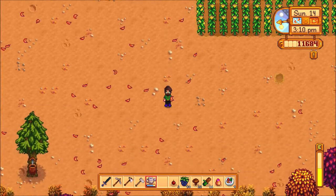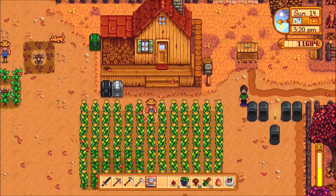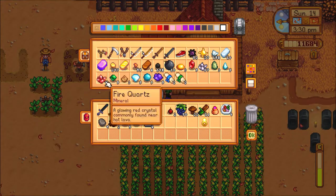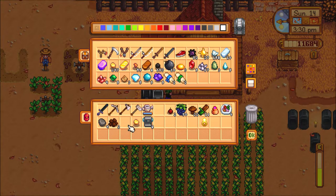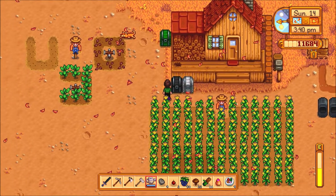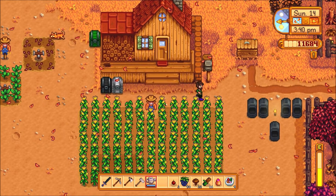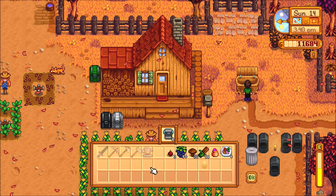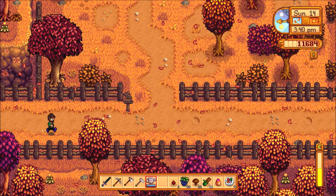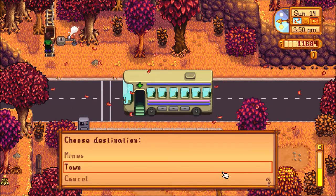I'll just refill the water and put some of the stuff I got today away. Out of the worthless geodes — relatively worthless, let's be honest. These go in here with all the clay and stone. I'll sell the gadgets, I guess. Hopefully I get a decent amount of money out of that. Also I should head to the guild — I keep forgetting to go to the guild to sell this ring that I don't need anymore, because now I have two of them.